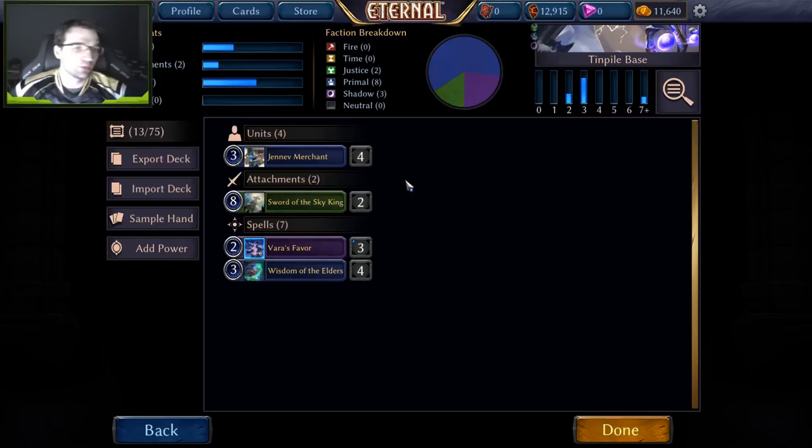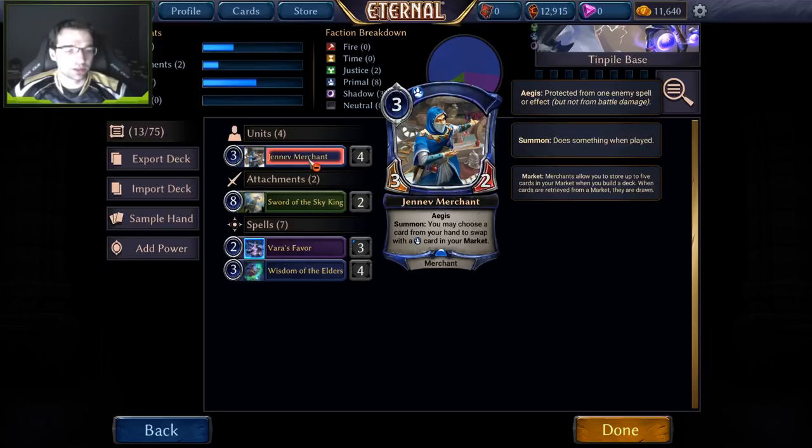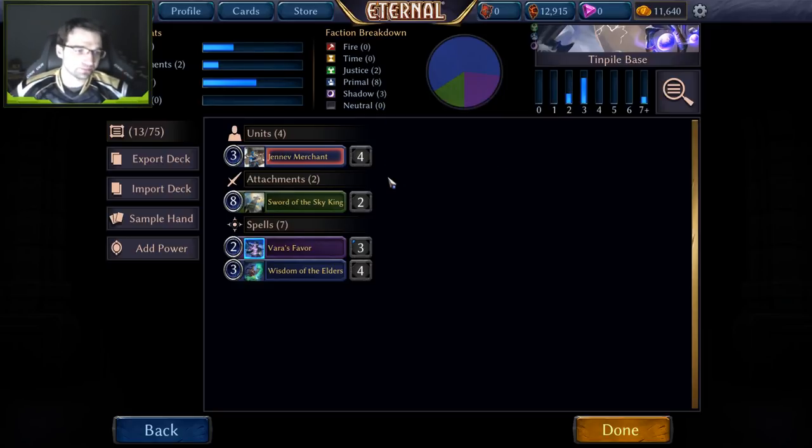Every time you build this deck, you're going to have to build it kind of from scratch to fight the metagame that you anticipate. We definitely want to include merchants — the market mechanic is just so powerful right now. Being able to get whatever specific card you want out of your five-card market is very valuable. The actual unit itself is kind of a throwaway; the real key is being able to access the exact cards you want exactly when you need them.